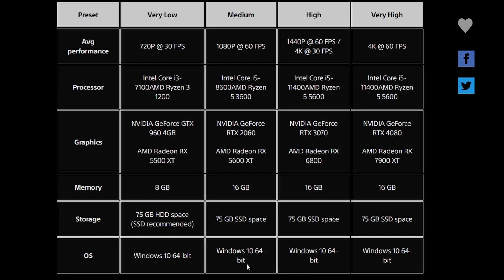For the Medium preset targeting 1080p 60fps, we're looking at the Intel Core i5-8600 and Ryzen 5 3600 — decent processors — paired with the GeForce RTX 2060 and the AMD Radeon RX 6600 XT. Recommended memory is 16GB and storage remains 75GB SSD, which is not that much for a game like this.